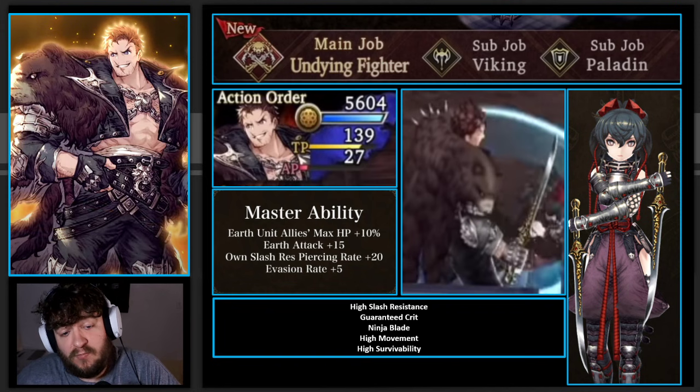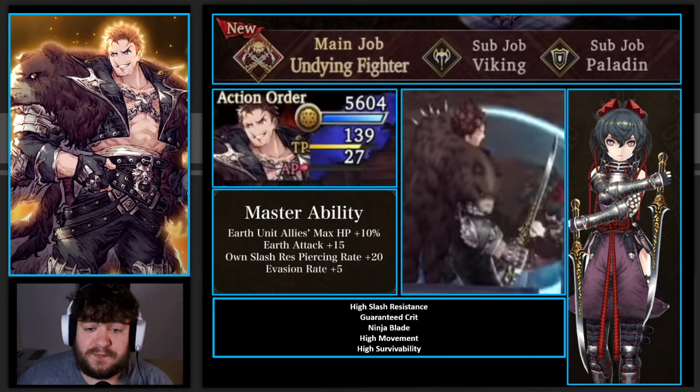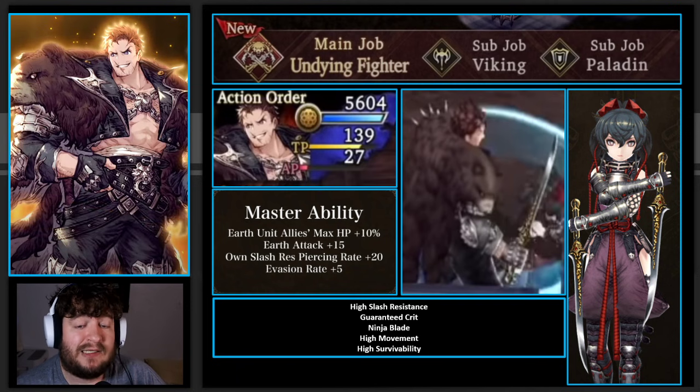A lot of the stuff we know is from the video - pausing it, pulling out stills, taking a look at things in regards to the ability menus. The first thing we know is that he has 5,604 HP. He's going to have Earth units max HP plus 10%, Earth Attack plus 15, and Slash Resistance Piercing rate plus 20, which is really important because the VC coming out for him will give Slash Resistance Piercing plus 35 to all Earth units when maxed out. So Zazan potentially has the highest Slash Resistance Piercing in the game. From the video, it looks like he's going to equip Ninja Blades, so he is of course going to be using Sasuke's Katana.